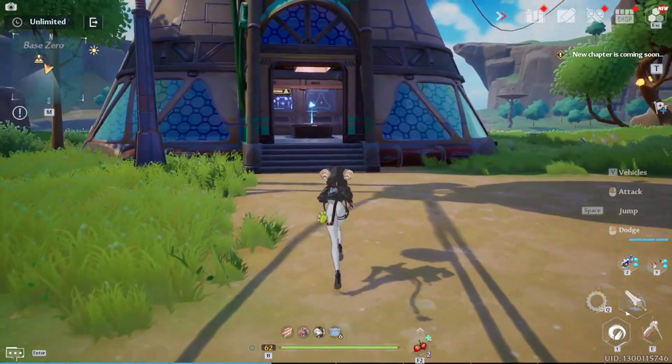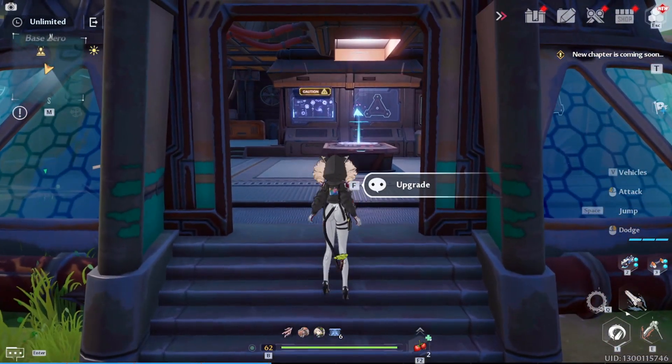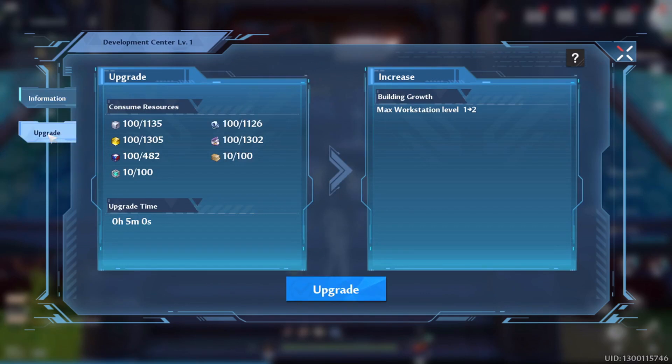Let's check what I can do. For example, when you approach a building, you'll have the option to upgrade it. All of these resources you can see in the UI, you can farm very easily by killing different mobs on Artificial Island.